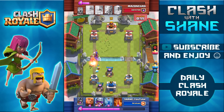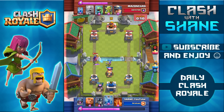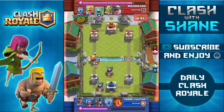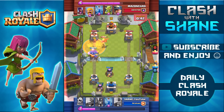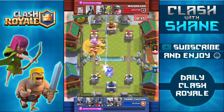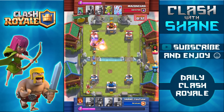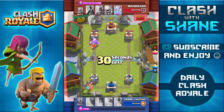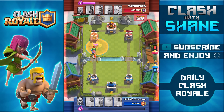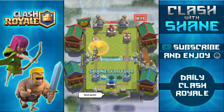Now I have two furnaces down — time to start setting up strong pushes with my giant. Musketeer going down to counter that witch, giant placed in front to support my musketeer, a bunch of fire spirits popping out to support the giant, plus the poison spell and zap. The ice spirit and fire spirits go in there killing those level 11 barbarians. Giant makes his way to the tower getting decent damage done, musketeer finishing off those goblins, and the poison spell gives me the one-crown victory over someone with decently high level cards.